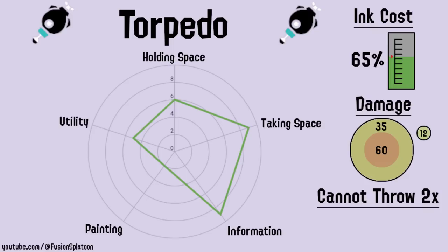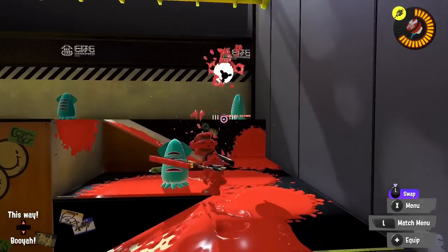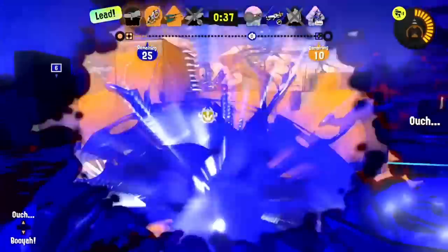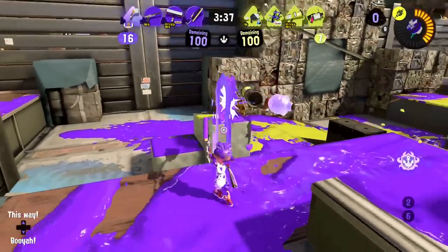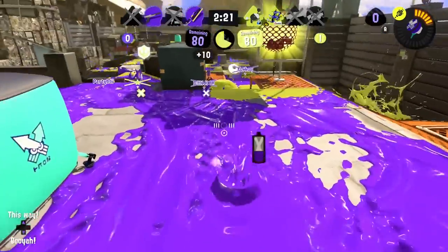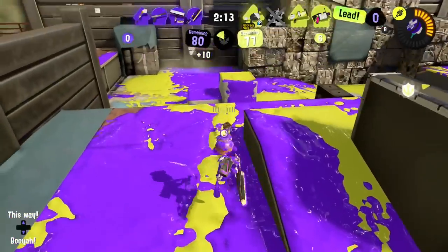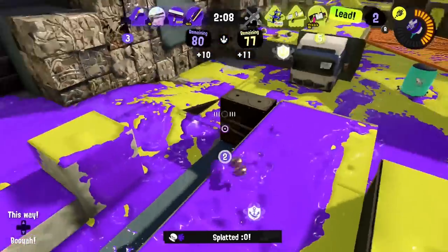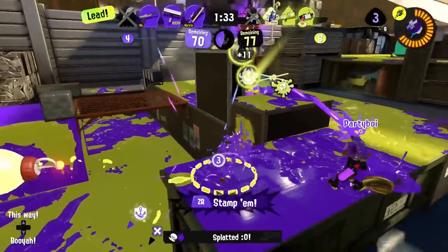Torpedo is one of the only subweapons that forces your opponent to interact with it. When you throw it through the air, it locks onto an enemy and heads towards them, even if they're hiding. The enemy can shoot the torpedo, and any hit will destroy it, but if you don't shoot it down, they're in a world of trouble. Torpedo does 60 damage if it hits you, and then drops a barrage of 12 damage hitboxes. It nearly kills you, paints your feet, and if you're unlucky, you can get hit by multiple of the damaging droplets. It costs 65% of your ink tank, but you can only have one torpedo out on the field at once. You can use it to find hiding enemies by following the direction it heads, just like Autobomb. Perhaps the most annoying thing Torpedo does is force the target to choose between you or the torpedo. If the opponent has to aim and shoot the torpedo, you can rush them down, but if they target you, the torpedo hits them. This 50-50 is powerful, but mostly applicable against weapons that don't shoot quickly, like blasters.